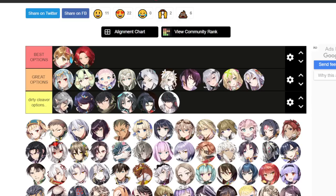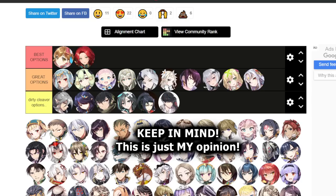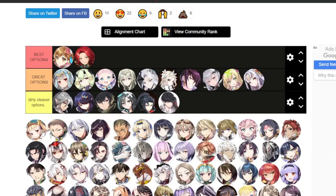We're separating it into three tiers. First, the Best Options tier — if you don't have one of these units you definitely want to get them. Next is the Great Options tier — these are very powerful units, some great in PvE, some very powerful in PvP. Finally, there are the Dirty Cleaver Options — if you're a strict cleaver you might want to look into this tier, but for the general player base I'd recommend units from the Best or Great Options tiers.